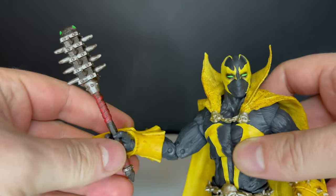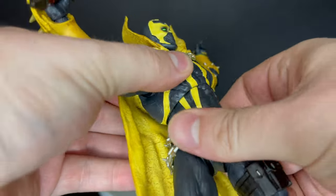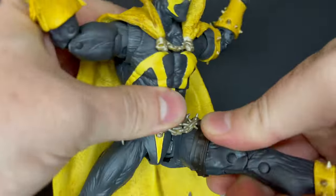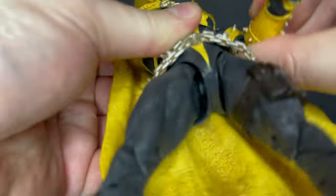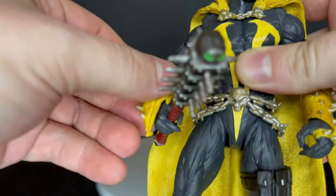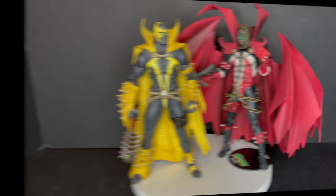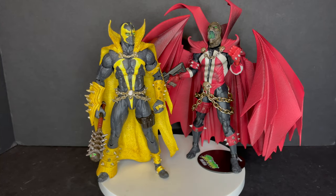He does come with a mace. It's standard articulation — if you have the Mortal Kombat 11 Spawn, you know what you're getting into. However, new weapons, different hands, put a different head on this guy — something needs to change, because the colors alone are not going to do it. You gotta give us accessories. Here he is lined up with other repaints of the Mortal Kombat 11 Spawn — you got the nudity Spawn, basically the MK11 mace Spawn, there was also sword and/or axe, and then the new Curse of Apocalypse Spawn. They're roughly the same height as the Kickstarter classic Spawn.